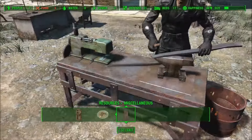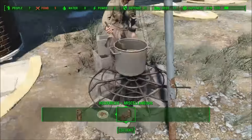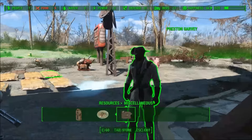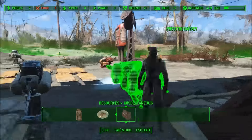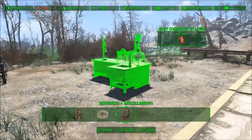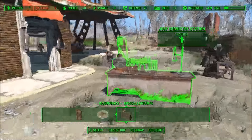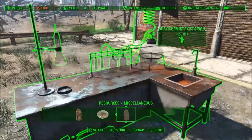So here we have the armor workbench, the chemistry station, and the cooking station. You can assign the stations or rugs by selecting a settler and simply assigning them using your default assigned key. Now Preston will come over here and start working at the chemistry station.